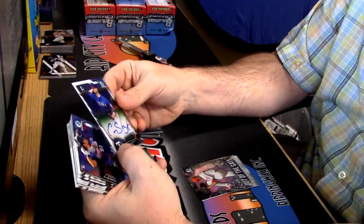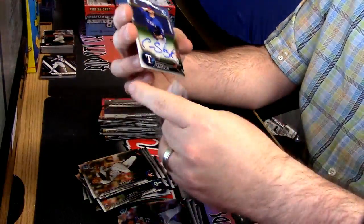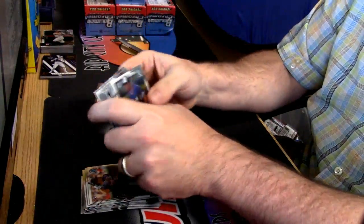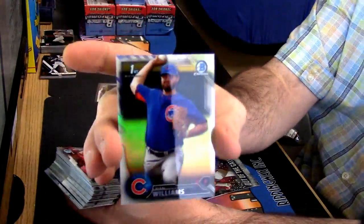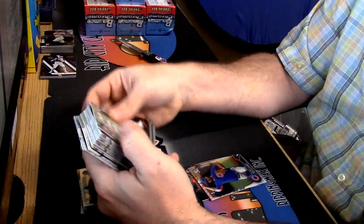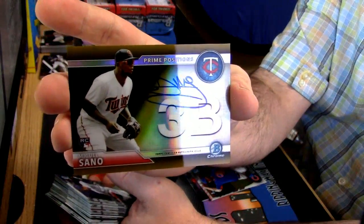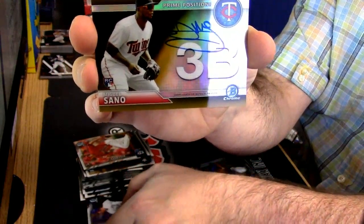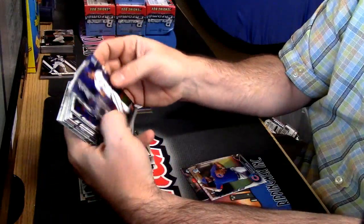First auto for the Texas Rangers: Connor Sattuck. It is a refractor. Ryan Williams — okay, this is the guy that had the red auto — Ryan Williams for the Cubs. And 35 out of 50 gold prime positions on-card auto: Miguel Sano for the Twins. Stuff continues to produce straight fire — just color after color after color.